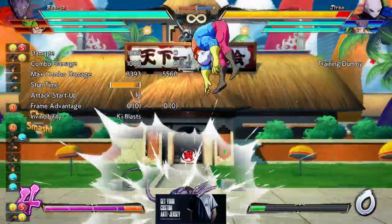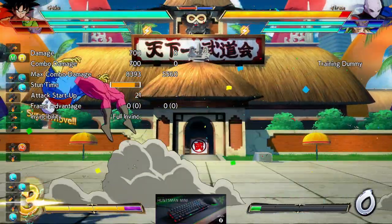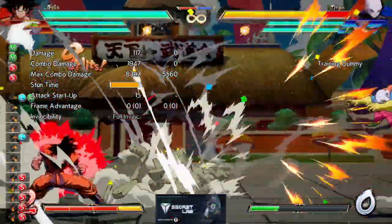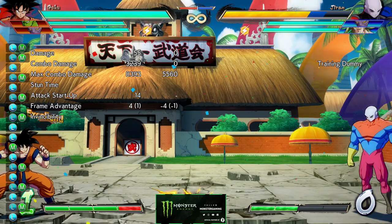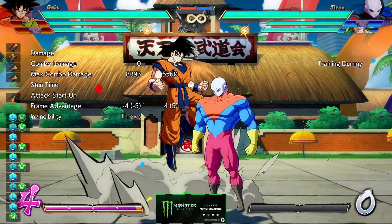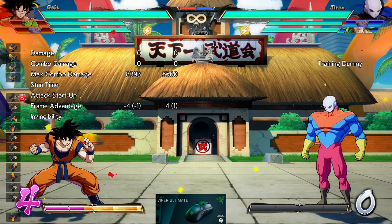Base Goku's assist gives you a lot of corner carry — it's really nice. On point he has mix-up, a command grab, and a really good level 2. The fact that he can do this really can increase your team's damage output by a lot. He is a character that benefits a lot from having resources, can build resources too if you really need it, and spend them in order to get advantage against the opponent. Those are mid characters.